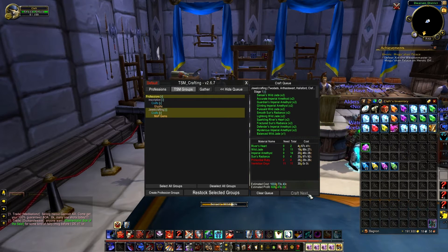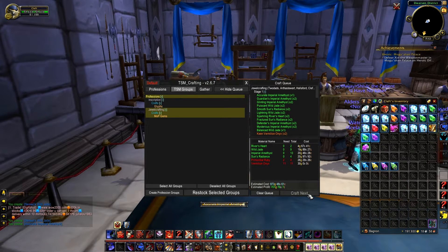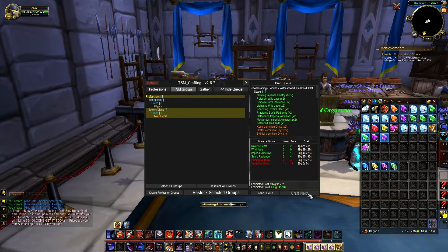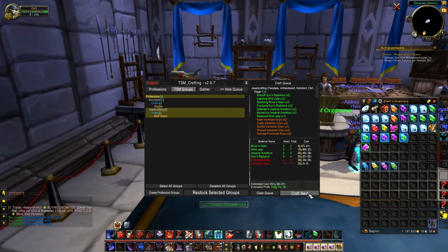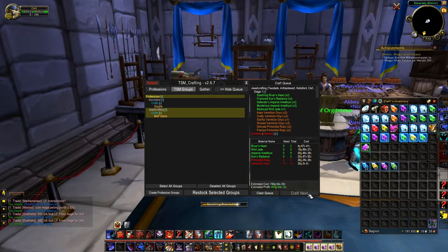Down below there is a materials list, so if you wanted to go to the auction house and buy all the materials you needed to make everything profitable that day, there it is. Just keep pressing craft next and it's going to keep making two at a time like I set up, for all the gems in your bags. If it's green it means the materials are in your bags; if it's orange it means you're missing the required materials.